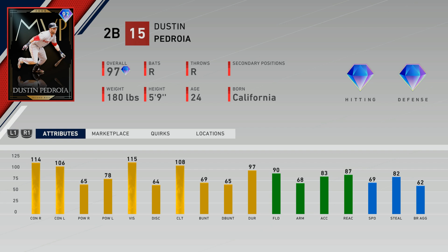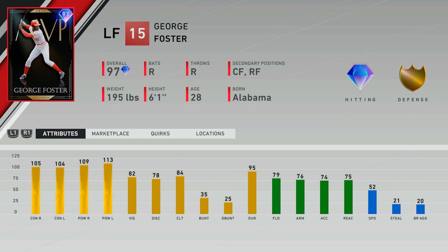This 97 Dustin Pedroia is one of the brand new MVP World Series award cards. He's all right — 114 contact versus right, 106 versus left, 65 power against right, 78 versus left, with 115 vision. He also has 108 clutch, diamond fielding, and 69 speed with 82 base running or steal attributes.